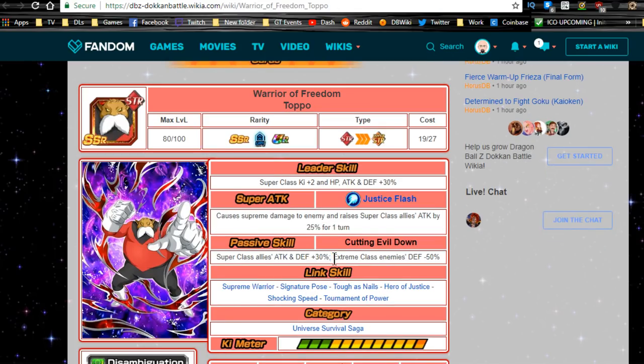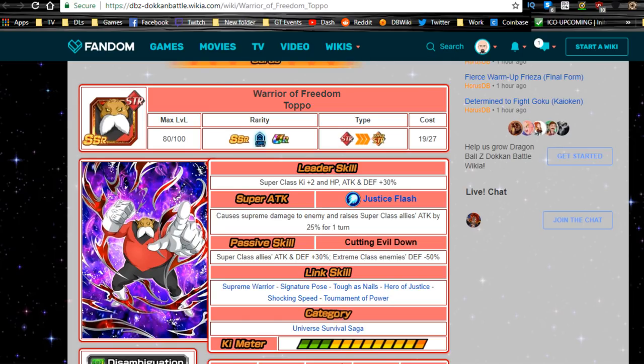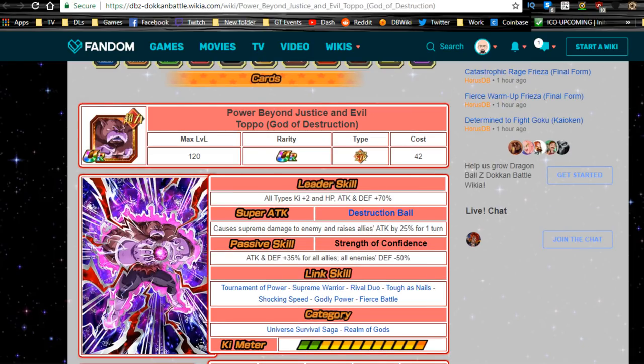He got a small 5% buff to attack and defense, and all enemies' defense minus 50%. What does that mean? Between the two Toppo forms on the field, the enemy's defense is cut down to essentially zero — a 100% debuff. Even if it's calculated sequentially (50% then another 50% of what remains, making it a 75% debuff), that's still a ridiculous debuff. Running both of these against, say, the OG Broly event is going to benefit you enormously.